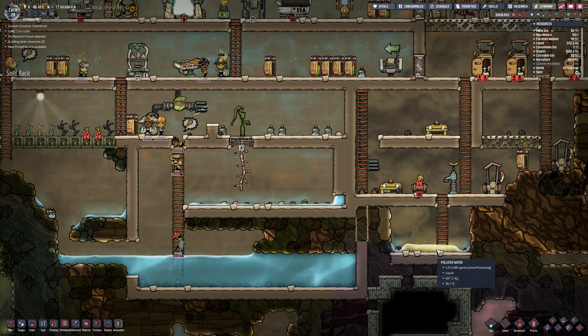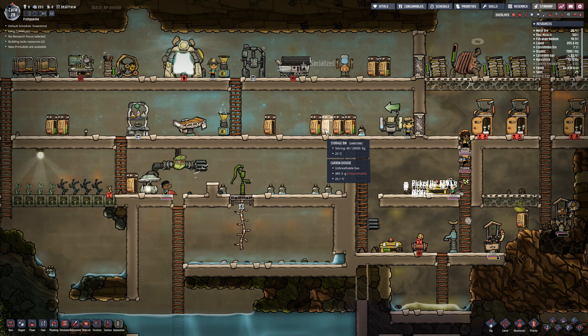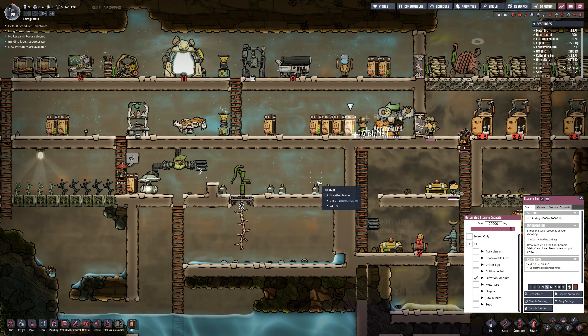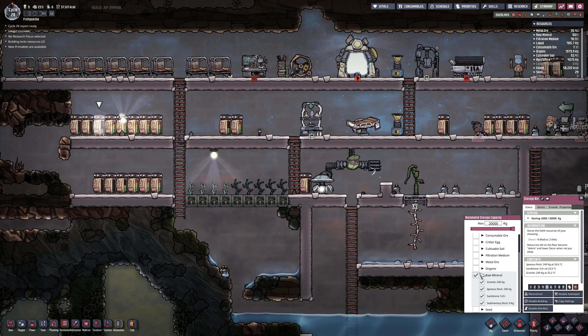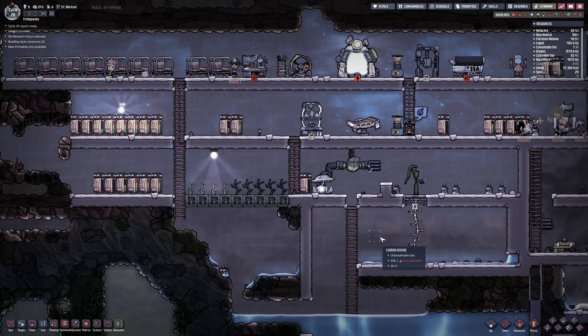I've got more stuff down here that needs storage - like granite. Where are we going to put granite? I don't think I've got anywhere to put the granite in. What have I got? This storage bin over here - filtration medium. And you over this side, raw mineral - no, that is granite. That one will take the granite. We will have it in there, it's just that they've got to bring the stuff over. So we're still waiting on them to bring it over here.